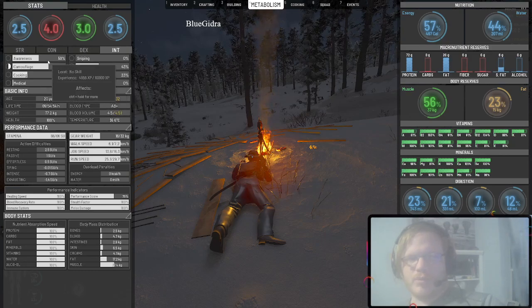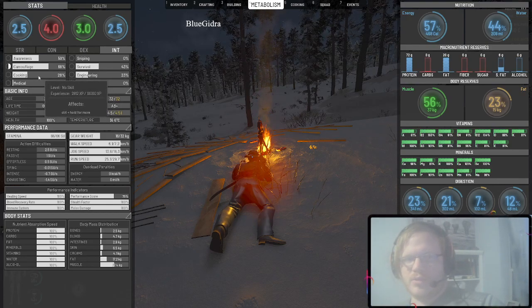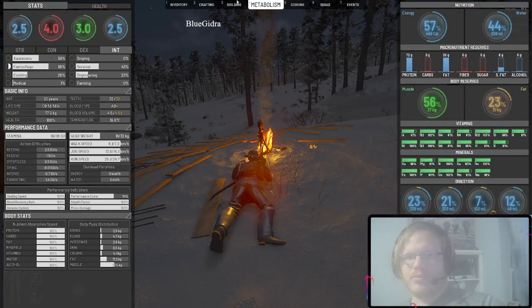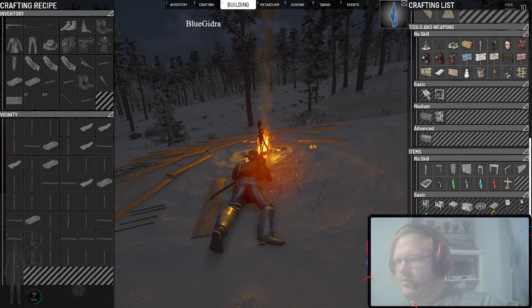You can drag your meat over and use the animal fat to fuel the fire. Our awareness is at 50%, our survival is now at 43%. Engineering is going to increase here in a minute, and cooking will increase as well. If you technically wanted to level your medical badly enough and didn't want to collect rags, you can make some burn ointment and burn yourself at the fire — but I haven't really messed with that yet.